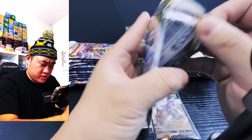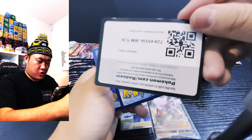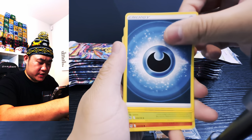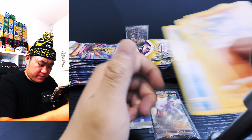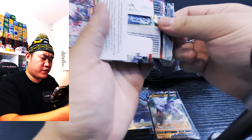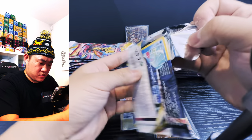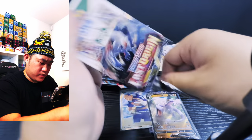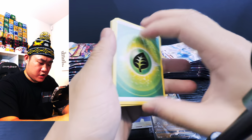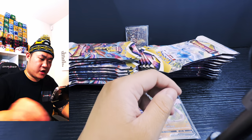White coat, code for the win — one, two, three, four. Starting off with metal energy, Paddleback baby, let's go! Moving on. White coat, code for the win — one, two, three, four. Just an energy and a Gourdurr draw, okay, moving on.